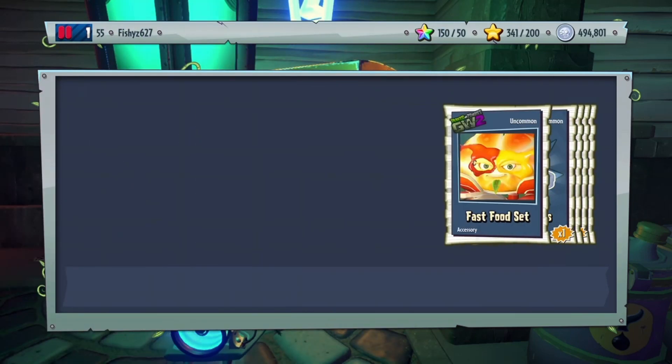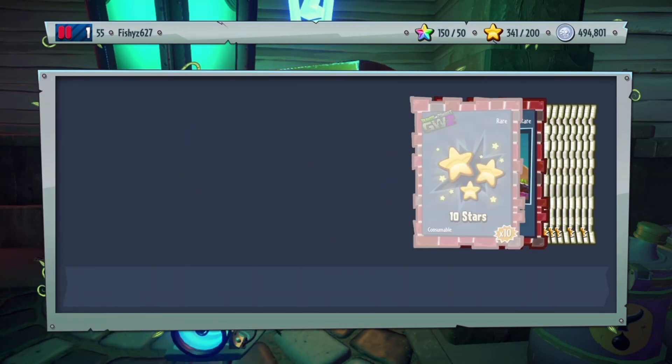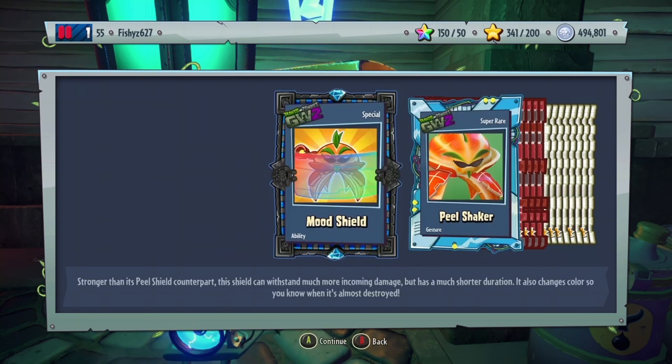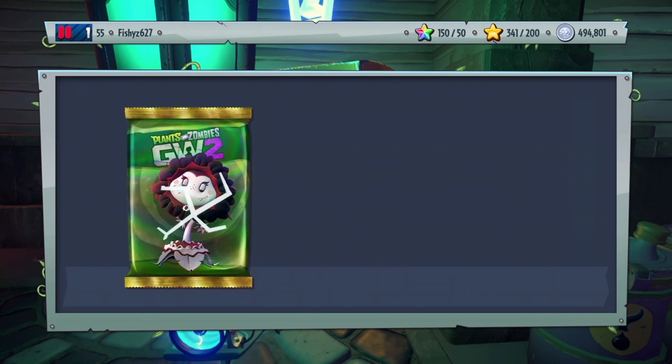I have the Citron, so we'll open up this guy. We got a fast food set for him, a burger hat, and a Mood Shield — awesome.